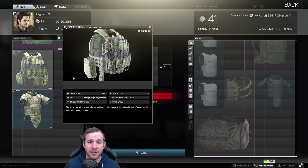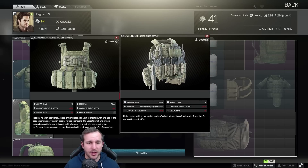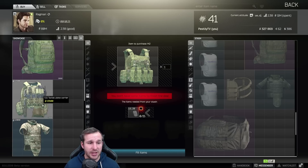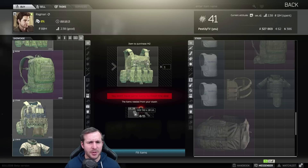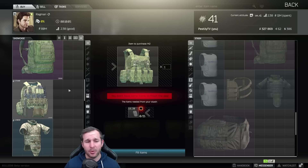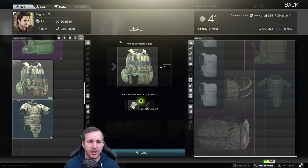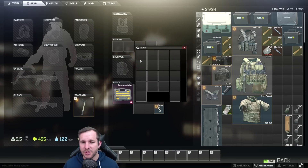Next we have the 5.11 TAC-TEC plate carrier. This does have an armor class of 4 whereas the M2 rig has an armor class of 3. The movement speed is better on the TAC-TEC plate carrier and it is purchasable by cash instead of dog tags — 133,000 rubles compared to 15 level 20 dog tags. I think it even works out cheaper; that's about 250,000 rubles worth of dog tags. In my opinion this needs some adjustments. I'll show you inside the TAC-TEC plate carrier which is quite roomy.